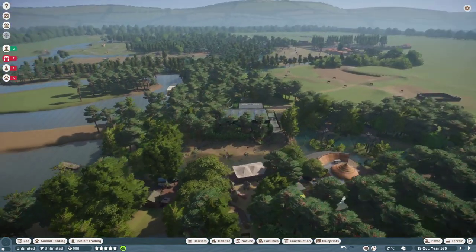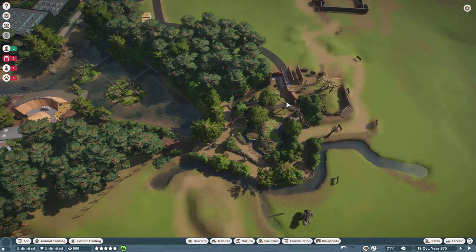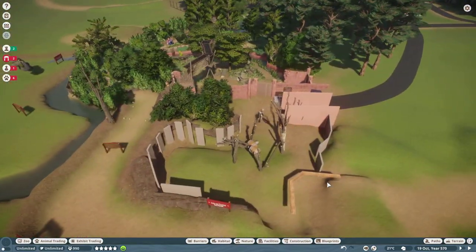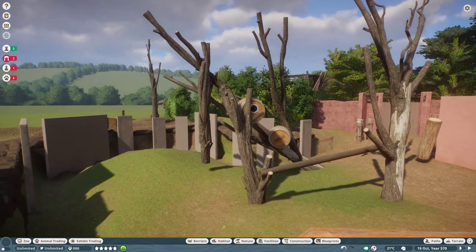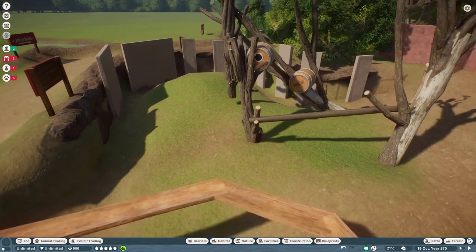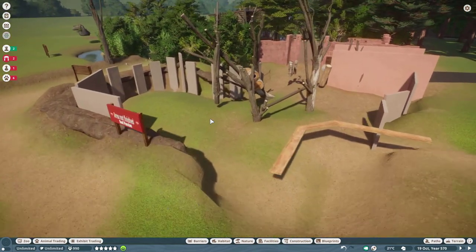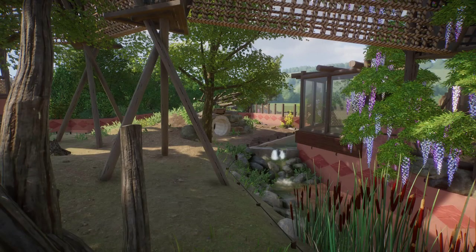That's going to be it for this episode of Building the Beeksebergen. In the next episode we will be continuing on to the red panda habitat, which is very exciting - red pandas are my favorite animals. I'm really looking forward to finishing off the habitat we started half a year ago on International Red Panda Day and finally doing the red panda some justice. We're off to a great start but it's going to take some work. Thank you guys so much for watching and I'll see you in the next video, live stream, or whatever ends up coming next - bye!